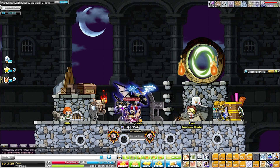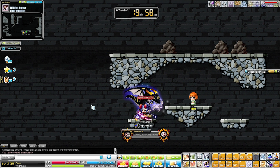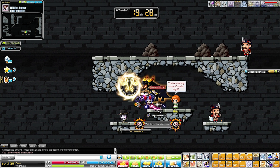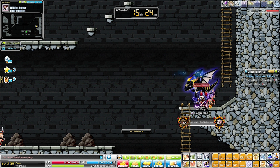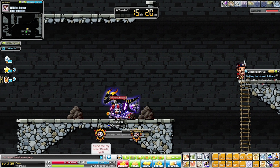So to start off, you go to Charles, who will teleport you to a special dungeon. In this dungeon you have to collect 7 mysterious envelopes. To get these envelopes you have to destroy rocks, and inside each rock there is a miniature Guy Fawkes. If you kill him, he has a chance to drop the item that you're looking for, which is pretty convenient.